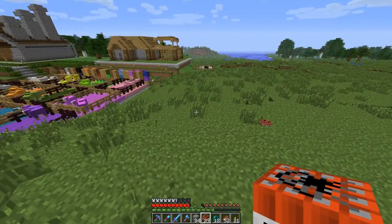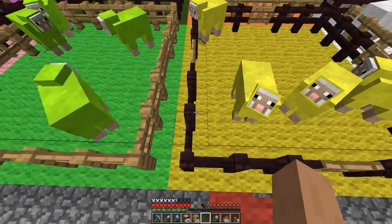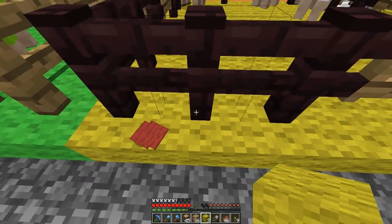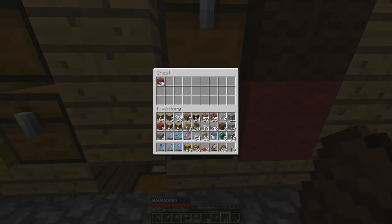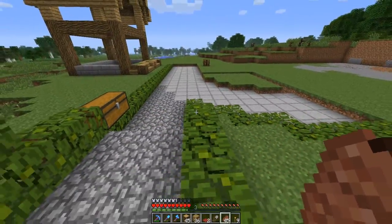I know I had more TNT than this — oh, there it is. 35. Okay, I'll see you there. Come on, red wool. There we go. Nine — let's just bring more. I did not really need to do that, but I had enough red wool. So, this is where we're going to be building the bakery.